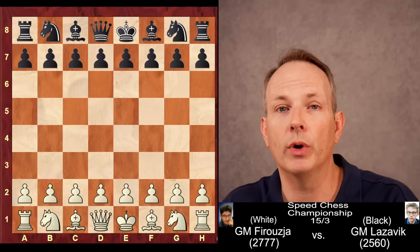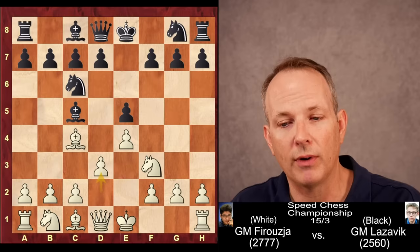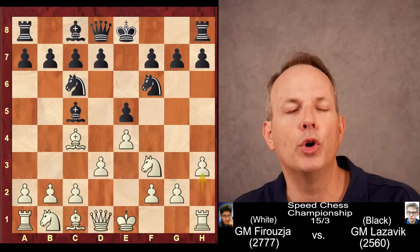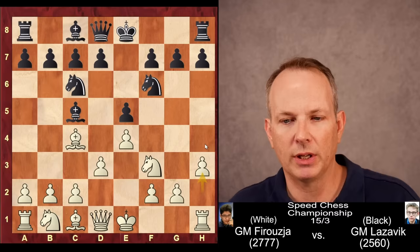Al Reza with white begins with the move e4. e5 is played by his opponent, knight f3, knight c6, and bishop to c4, inviting the Italian game. Bishop c5, d3, knight f6, and h3 is played. More common is c3, but h3 is a very rare move — maybe the sixth most common move — but not a rare idea within these structures. It makes sense, basically keeping a piece out of g4 and maybe even expanding with g4 himself later in the game.